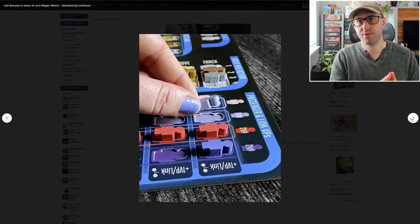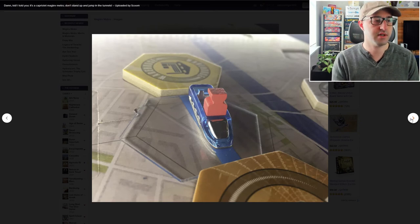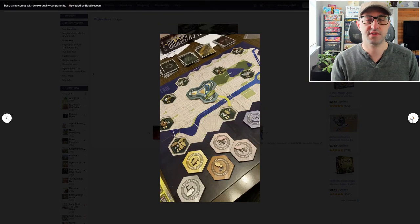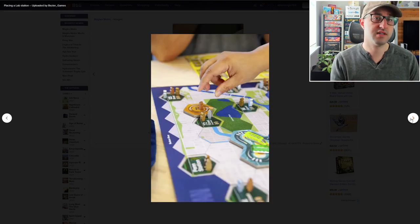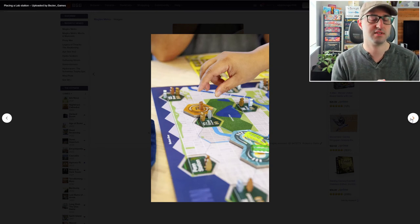Players will be scoring points from a few different sources at the end of the game. First, they're going to get points for the passengers that they're able to get on their own personal player board. Players will also get points for the different track tiles they're able to put out on the board, and then players will also be able to fulfill different objective cards for additional points.